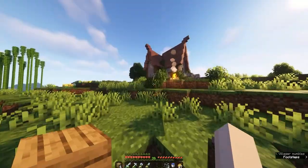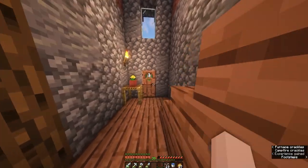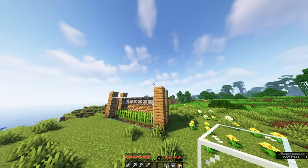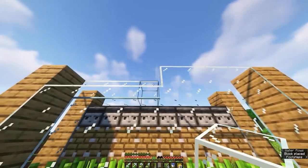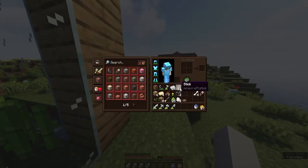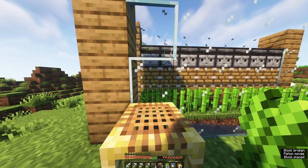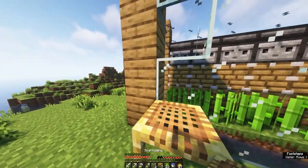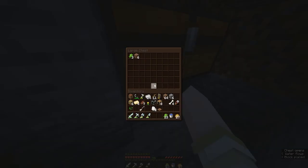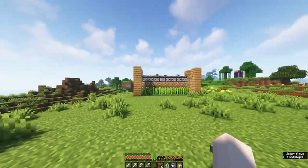One, two, three, four - and let's just get the rest of the glass. I just want to finish this front part. This is what it's gonna look like for right now. I'm gonna have to break one so we can see if it will be picked up. Okay, it's picked up - and we'll just have to see if it's being dropped in the chest. It is! We have a working automatic sugarcane farm right now!